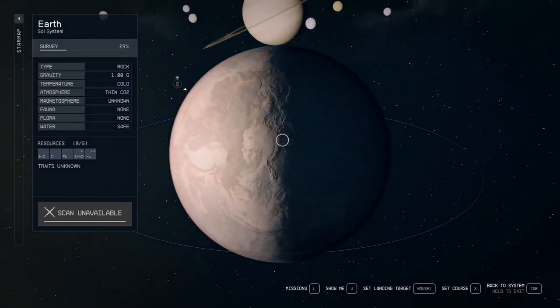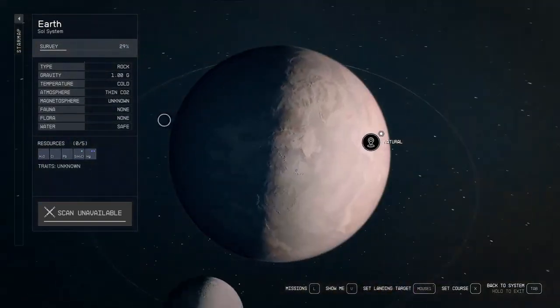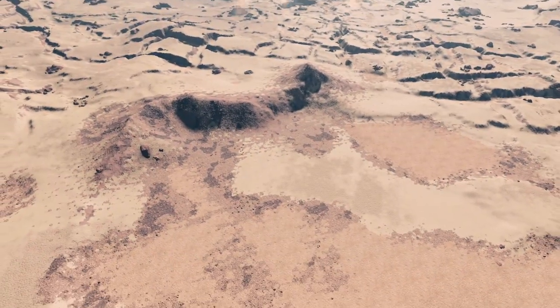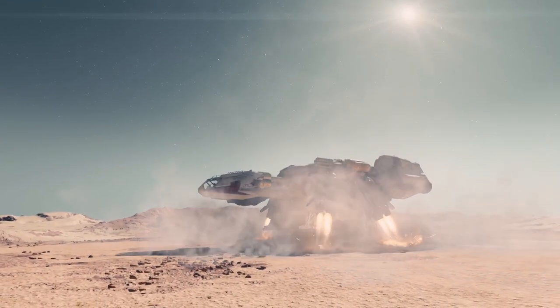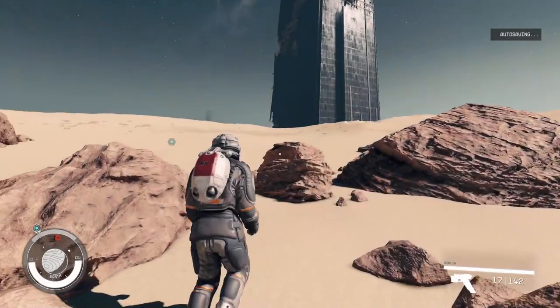Next, we will be moving on to Earth. I was super excited to see just how barren a wasteland this place was, and I was not disappointed. Earth's resources consist of lead, chlorine, mercury, water, and chlorosilanes.